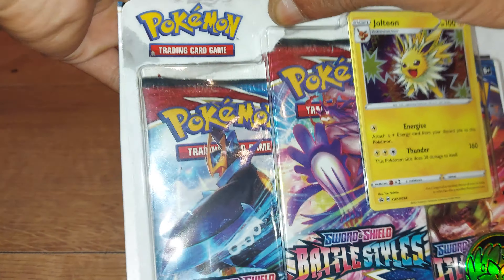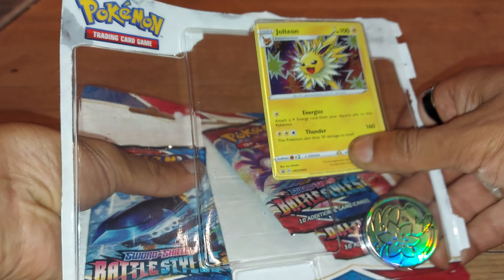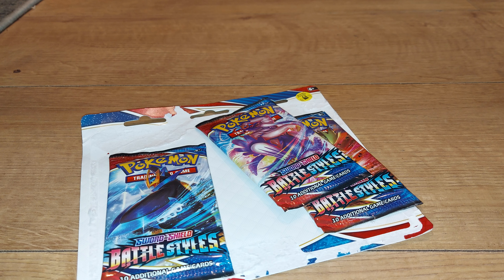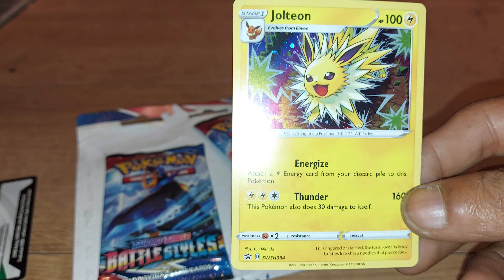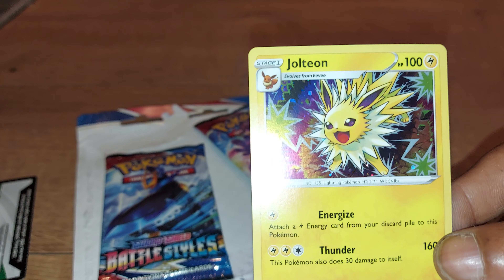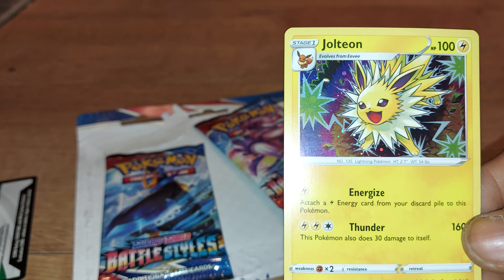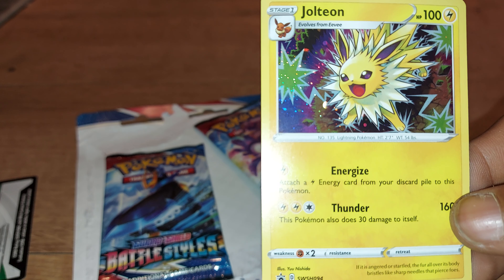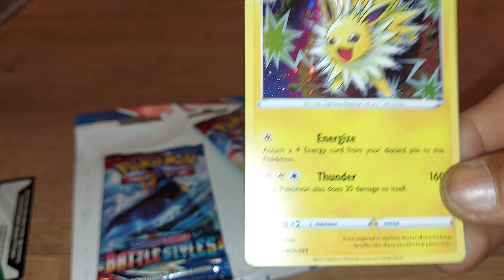So not too bad. If you're someone who plays the Pokemon TCG Online, you can get some basic pulls as well. There's that Jolteon with a green and white code card. It has 100 health points, being an electric type Pokemon with two moves: Thunder and Energize. It's a Lightning Pokemon, dex entry 135, and it is promo SWSH094.